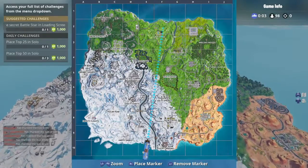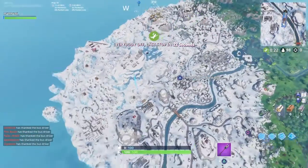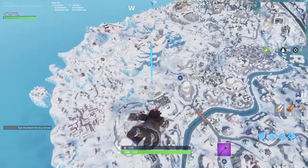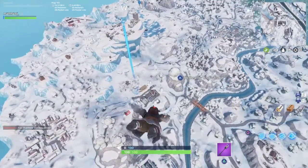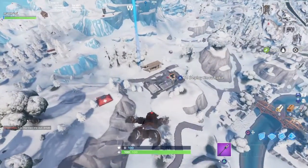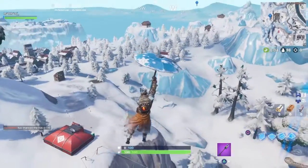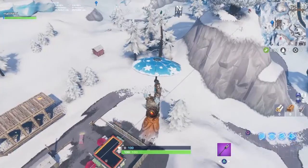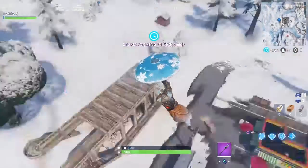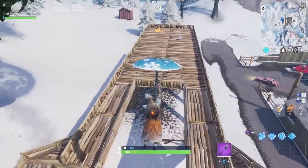I'm going to show you exactly where to get it so you can pick it up for yourself. Right here is where we're going on your map. Other than the star, I can't think of anything else people will be coming here for. There's your sled, there's where Flush Factory used to be. As we drop in here, we're going to go underneath it — even though the picture showed it on top, we're going underneath.